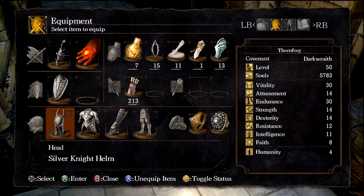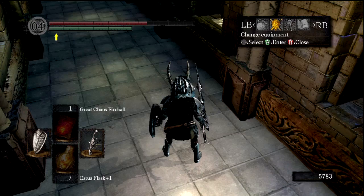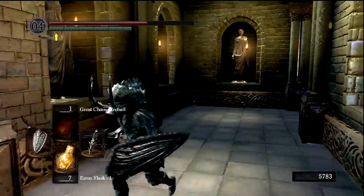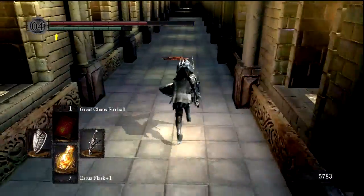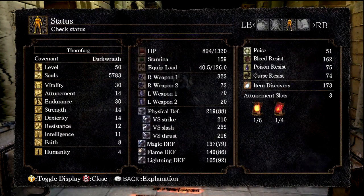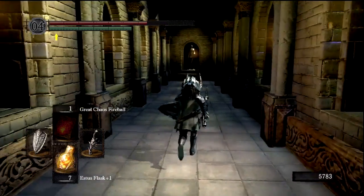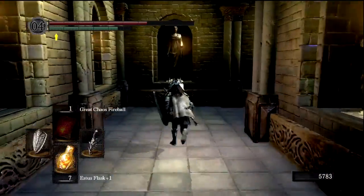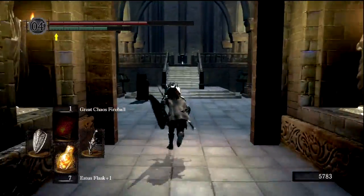He did drop the Fang Boar Helm — cool! Let's put that on, because Silver Knight Helm is cool and all, but Fang Boar Helm? Fuck yeah. Guy looks crazy now. I'm not sure if that changes our equipment burden — it does put us under 50. Would we be under 25 normally? We'd have like 32. Whatever, we'll just keep this. Still got fast roll — damn right we do. I can deal with this for the badass factor.